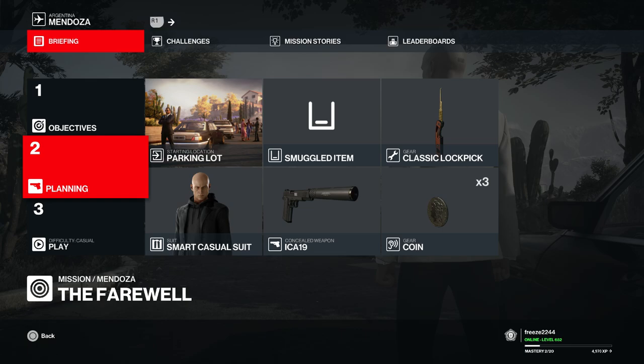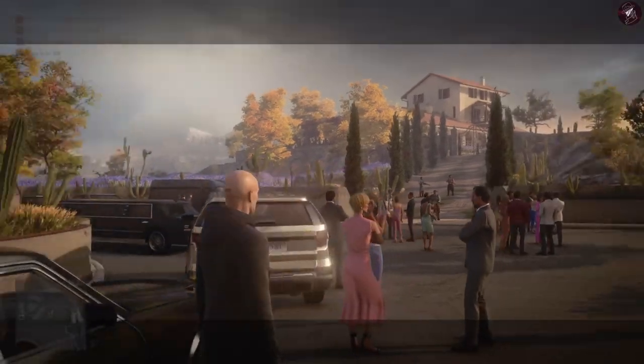What's up guys, my name is Mr. Freeze 2244 and welcome to the Notes of Hemlock challenge. In this video we're going to use the standard equipment I've been using for the past few videos: the coin, lock pick, pistol, starting the parking lot. I want to say thank you to Square Enix and Io Interactive for giving me free early access to the game. If you've missed any videos I've covered on Mendoza so far, there's a link in the description for all the challenges covered in the full playlist. For this video I'm going to use the standard pistol, coin, lock pick, starting the parking lot which is locked at mastery level two, and I'm going to use the smart casual suit.